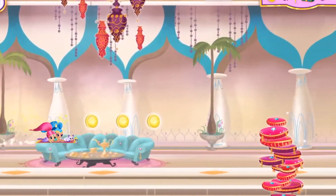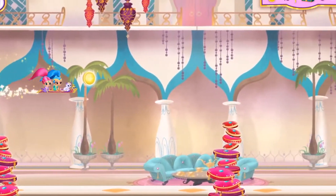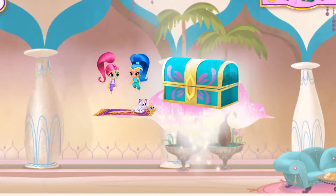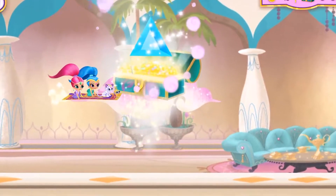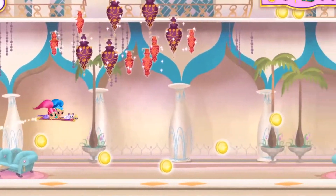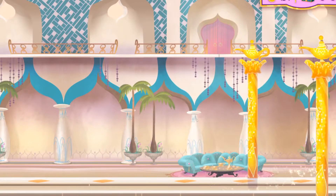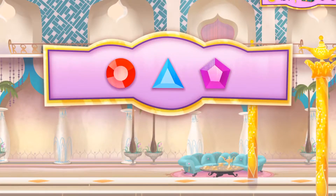Hang on, Tala! We're going for a ride! Look! Another treasure chest! Triangle! Boom! Zara Mae, what a magical day! Tala just loves this ride, don't you? You adorable little tiger! Nice flying! Look at all the genie coins we've collected! Genie-tastic! And we also found all the enchanted treasure chests and collected all the genie jewels!